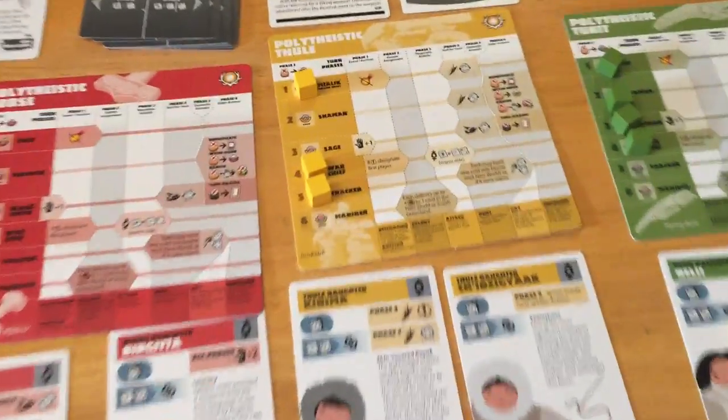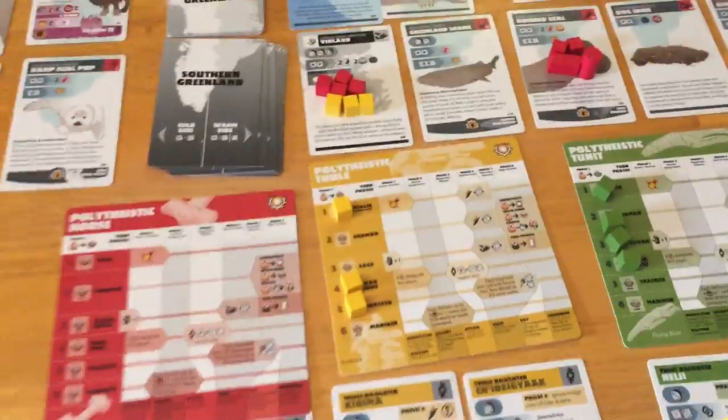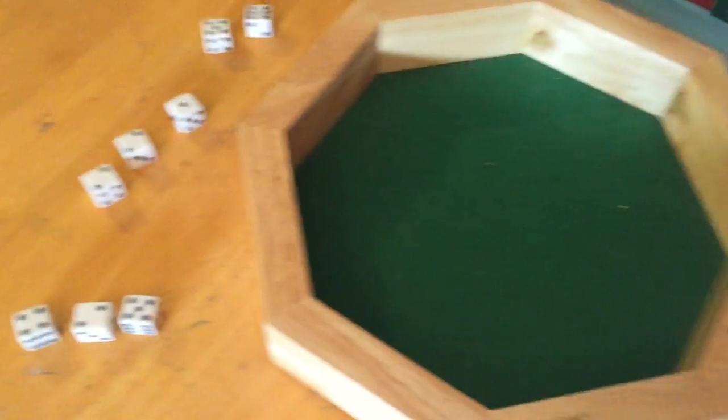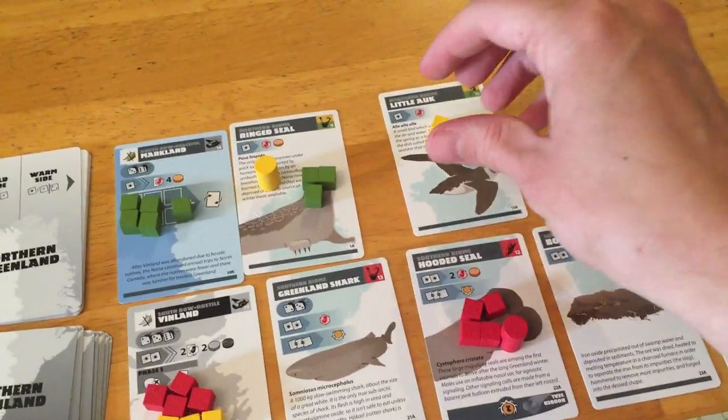Speaking of yellow, we're going to go ahead and resolve these rounds. They went first. Let's go ahead and see if they get that little auk — that's a pretty easy low bet for them. They do! So they get one baby, and these two get to go back home.